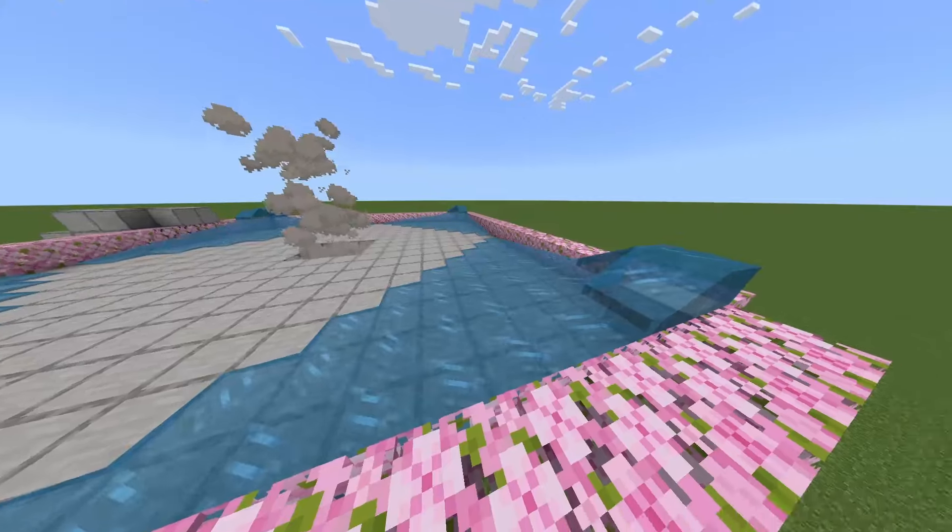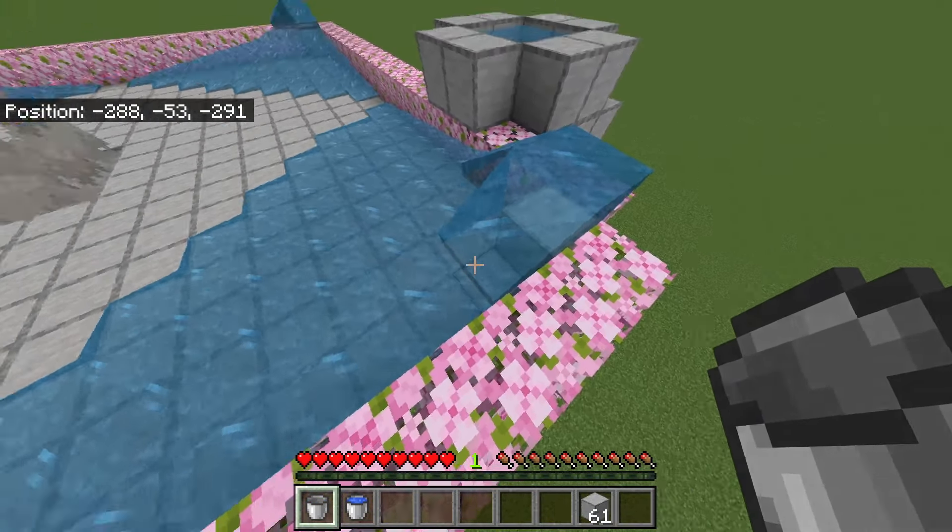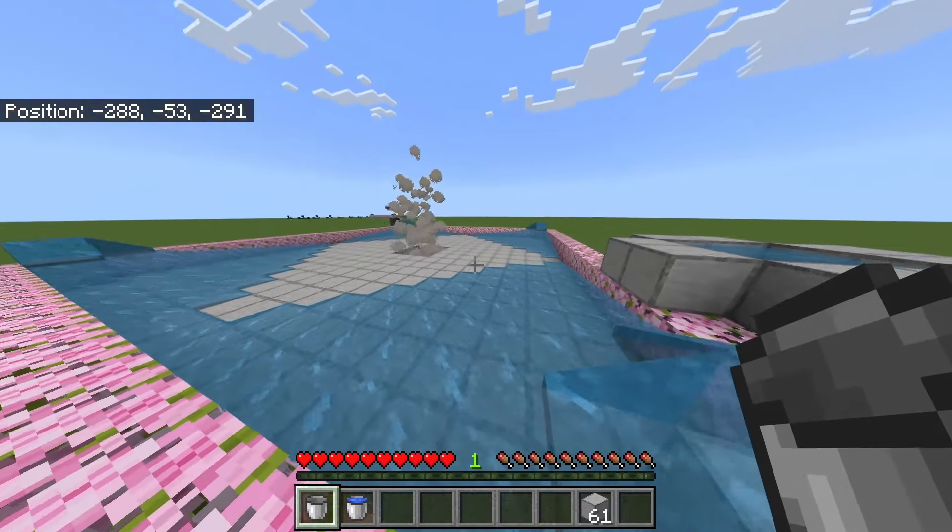So we can fill in the water: place a bucket of water on all four corners, then come to the corner right beside this flowing block. Make sure you don't place a bucket right here or this will all fill in with water and you'll break your kill chamber.